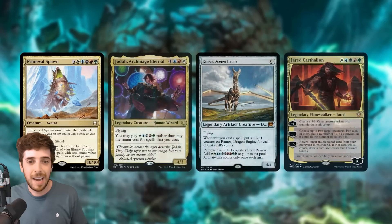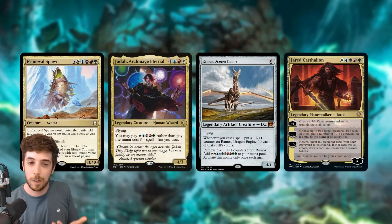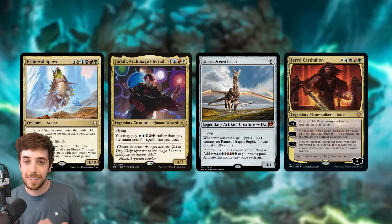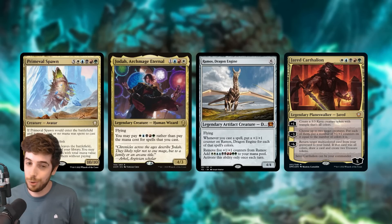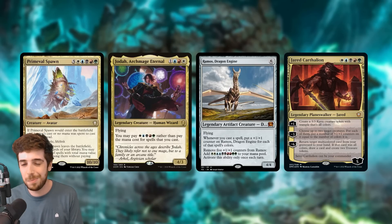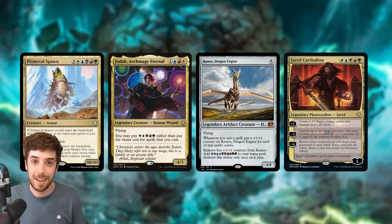Where would I put Primeval Spawn? In the 99 of Jodah, Archmage Eternal — that seems like a slam dunk; you basically pay 5 mana to cast it instead of 10. Ramos Dragon Engine is also a fantastic home since Ramos is so good at generating lots of mana. And Jared Carthalion is a fantastic home too — it'll be hard to cast a 10-drop in a Jared deck, but it is a 5-color creature, so it will get 5 counters from Jared, making it a 15/15 Vigilance Trample Lifelink, which is fantastic.